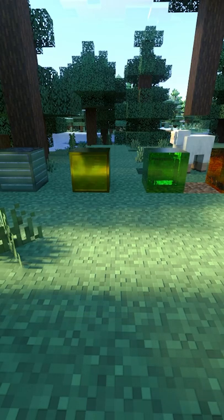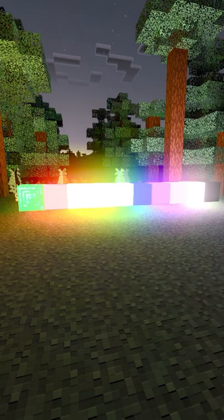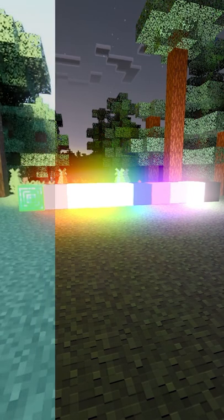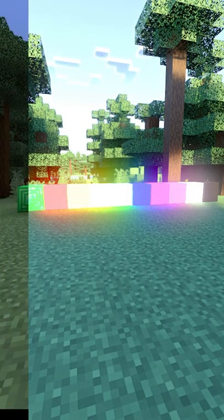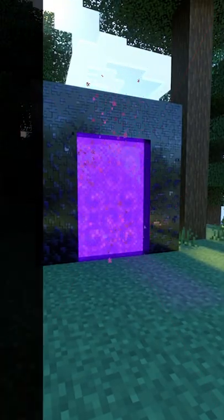This pack can give you glowing ores, clear water, alternate redstone lamps, glowing emerald, lapis, redstone, alternate clear glass, alternate fancy glass, alternate glossy wood, and alternate glowing amethysts.